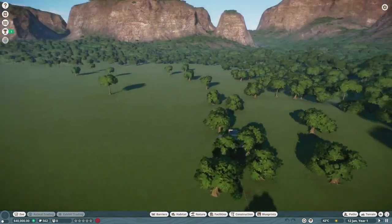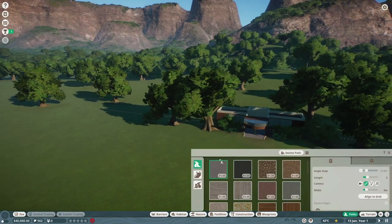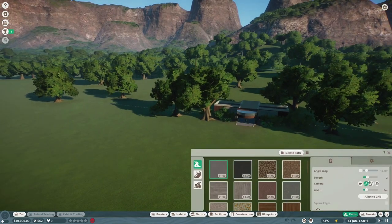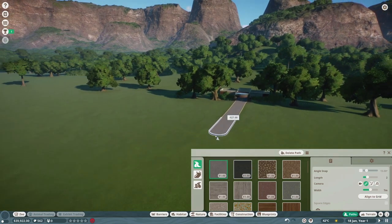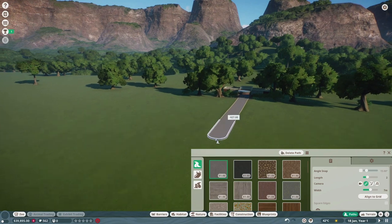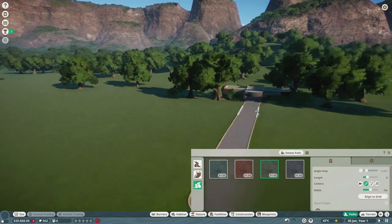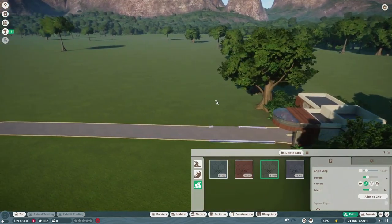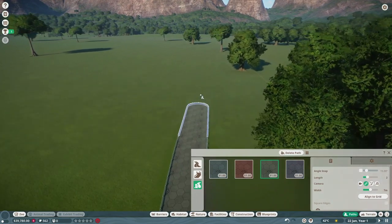Alright, so here's our zoo. Here's our starting area so we can get a path going. Let's make that a little wider — seven meters. We'll just continue out straight a little bit, and over here we'll grab a staff path. For those of you that don't know this game, staff paths are paths that only your staff can go on.